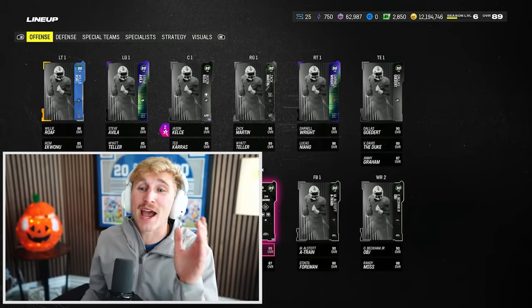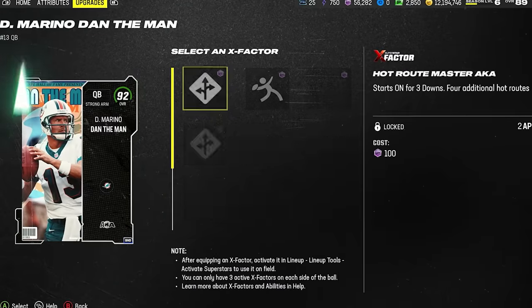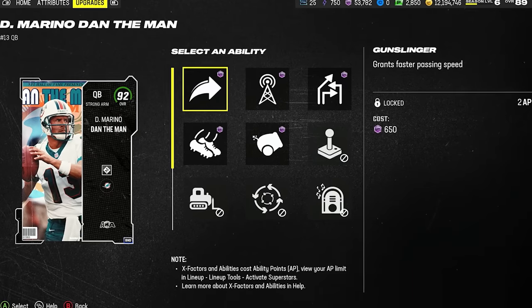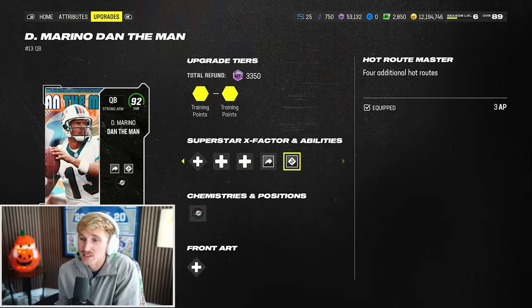Just to be clear, we did make some massive upgrades to pack and play squad already. We're going to have to cheat a little bit because I am going to go buy Ray Lewis. Dan Marino — this is our new quarterback now though. Hot route master — AKA is so weird. He's eating up a lot of AP like this though.